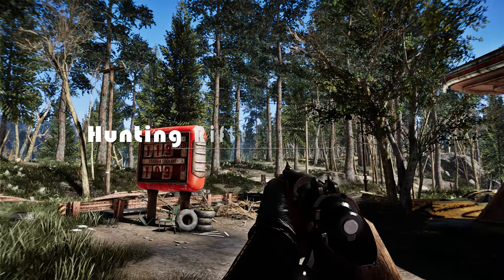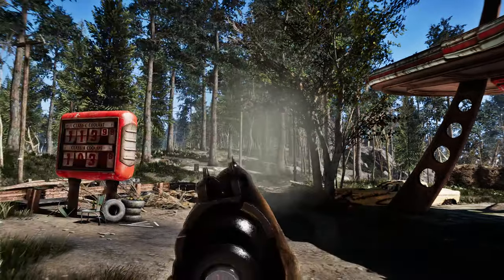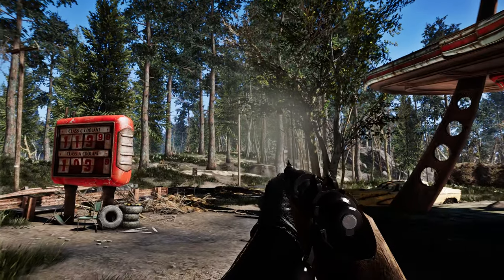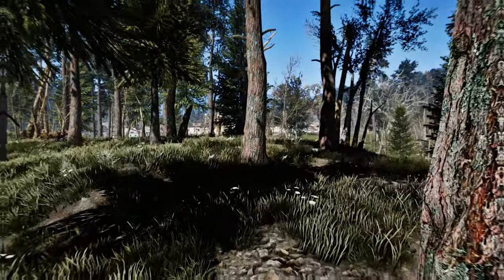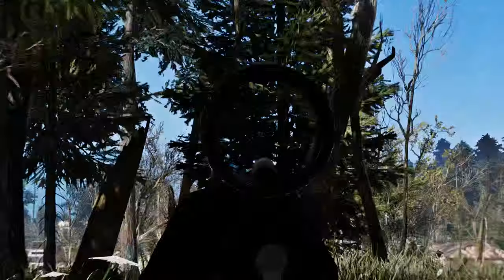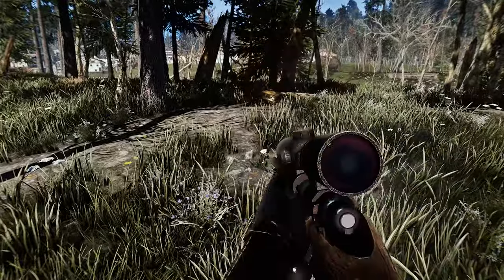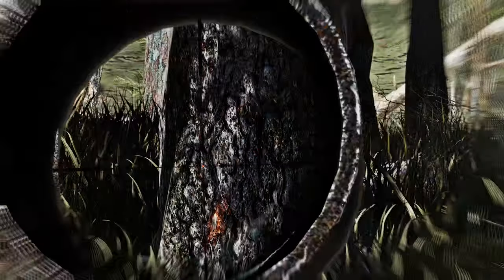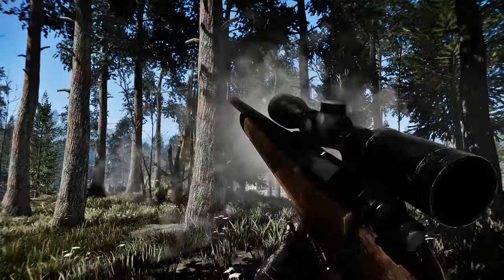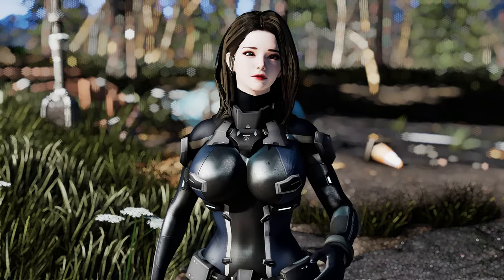Next up, let me introduce you to the Hunting Rifle Reanimation mod. The Hunting Rifle Reanimation is a game-changing mod that gives the vanilla Hunting Rifle in Fallout 4 a much-needed modern makeover. Say goodbye to lackluster animations and welcome a whole new level of realism and fluidity. This mod completely improves the overall reload and fire animation of Hunting Rifles. Gone are the days of clunky and outdated movements. With Hunting Rifle Reanimation, you'll experience smooth and realistic animations that bring your weapon to life. Each shot and reload will now be a satisfying and seamless experience, making your gameplay even more enjoyable.